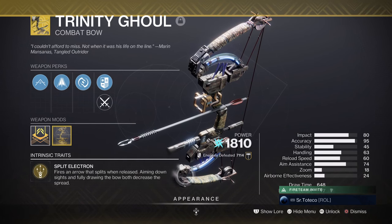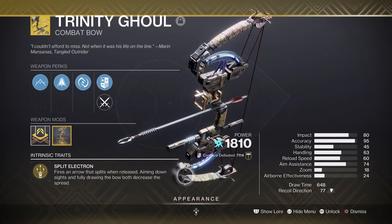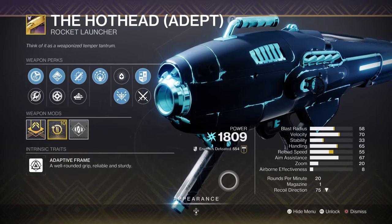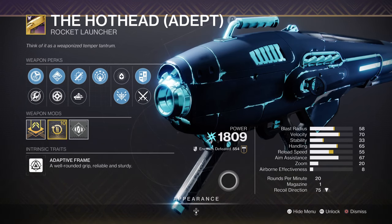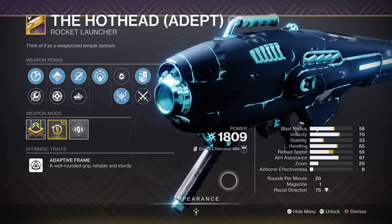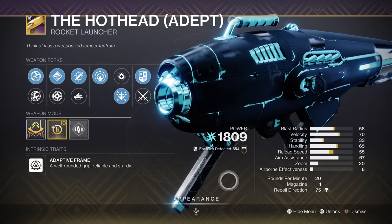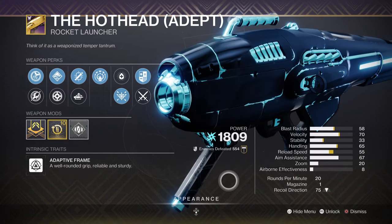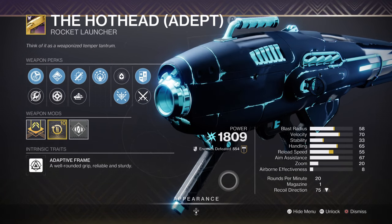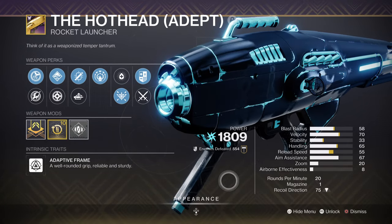Since we have Spark of Ions and Spark of Discharge in the build, creating ionic traces that benefit Lucky Raspberry will help fix the underlying issues the exotic has in endgame. For heavy, we have the Hot Head Adept with Tracking and Explosive Light. This slot doesn't require any must-have perks or specific weapons, as heavy will be used sparingly. The Crux Termination rocket launcher is a great alternative if you want to use the build as close as possible, though it requires farming certain lost sectors or getting lucky with world drops.